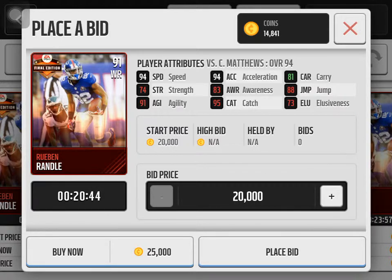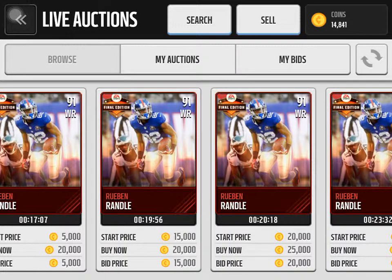I think this card is good — his stats are better than his overall suggests. He has 94 speed and 94 acceleration, which everyone likes in a speedy wide receiver, decent carrying, and good catching. And he's pretty cheap, so I think this is a good card to get. Ruben Randall — get him right now, really awesome card.